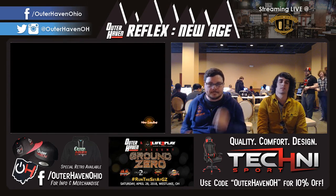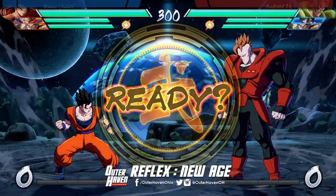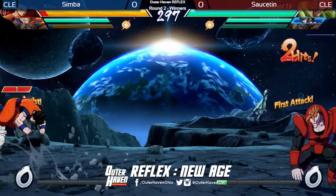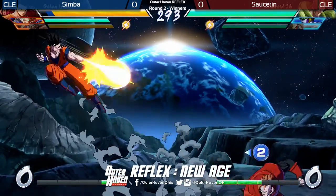With Dragon Ball FighterZ, that's very easy. I see two anchors to end — that's a lot of damage if he's going to give up a lot of his life and a lot of meter. Big boy team on the right: Saustin. They're both playing very conservatively right at the start. They're both a little scared to go in, you can tell. Very apprehensive.